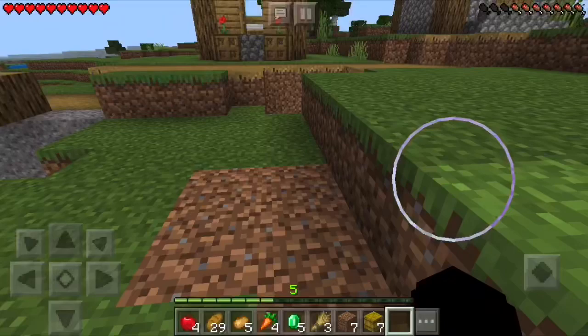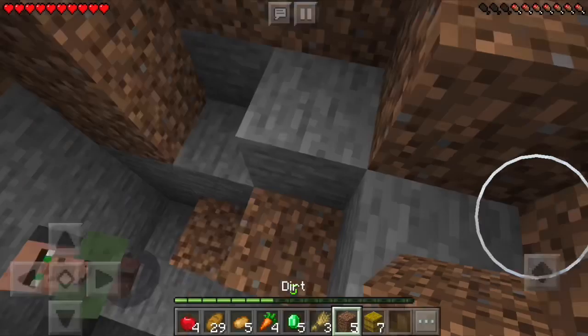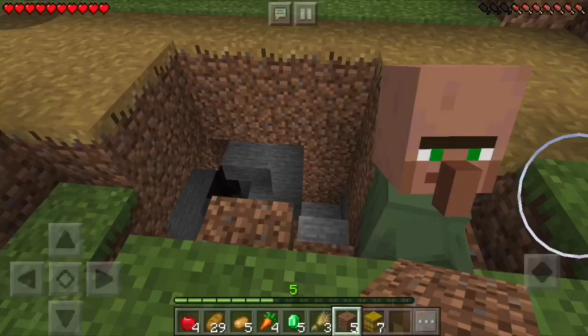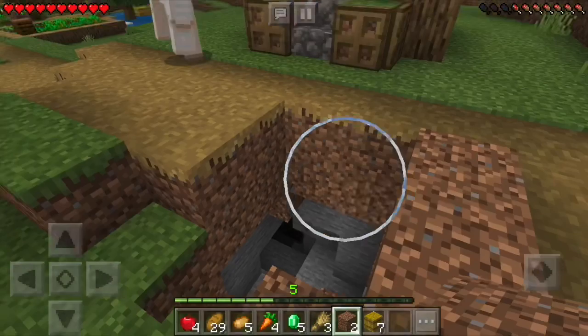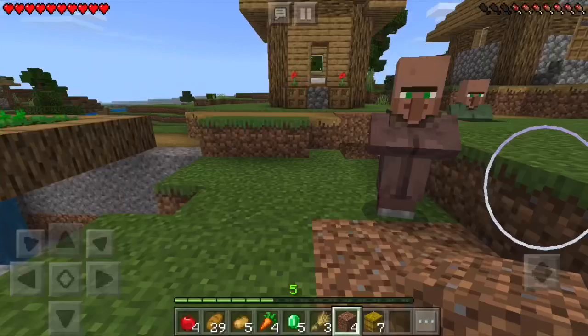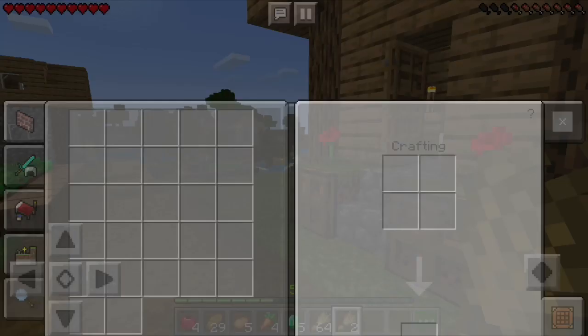Oh there's a villager down there — hi, I'm here to help you escape this dungeon. Can you not come out? Come on, good job — get out please. You need to move. Oh shoot, I need more dirt. I'm going to dig more dirt so you can get out of the hole.